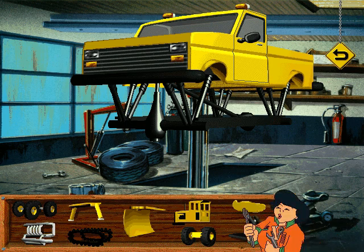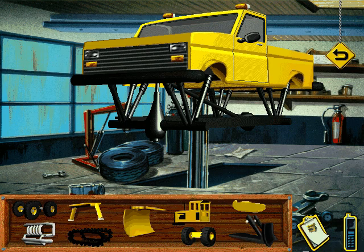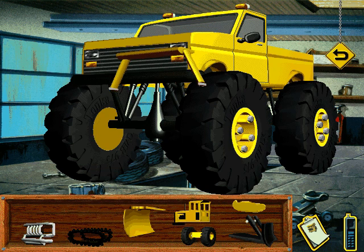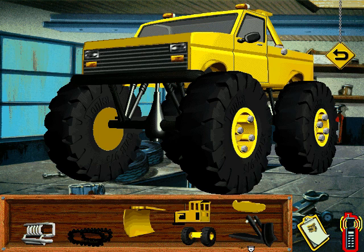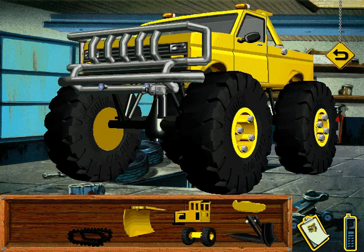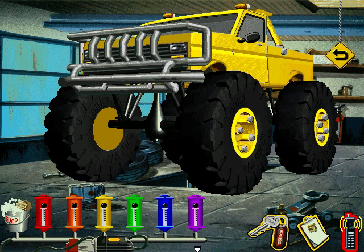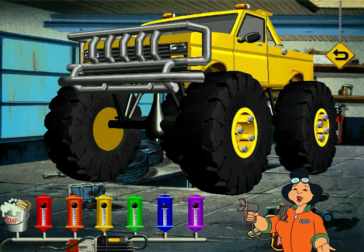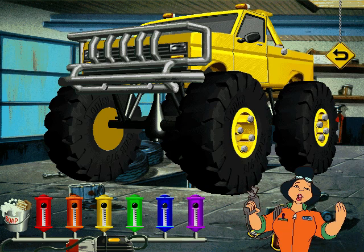Roll up your sleeves, we've got work to do. Those tires are supersized. That's one rock and roll bar! That's what I'd call a mega bumper! Great job! Now it's time to paint. Click the sprayer for your paint gun, then move over the paint cans to choose your color. Have fun and use all the colors you want!